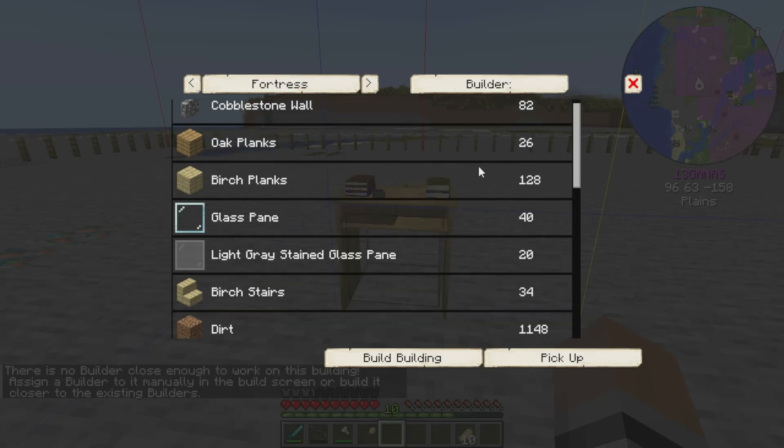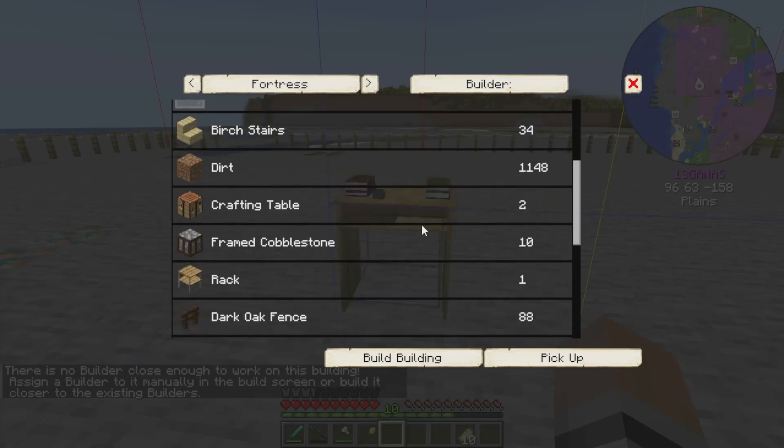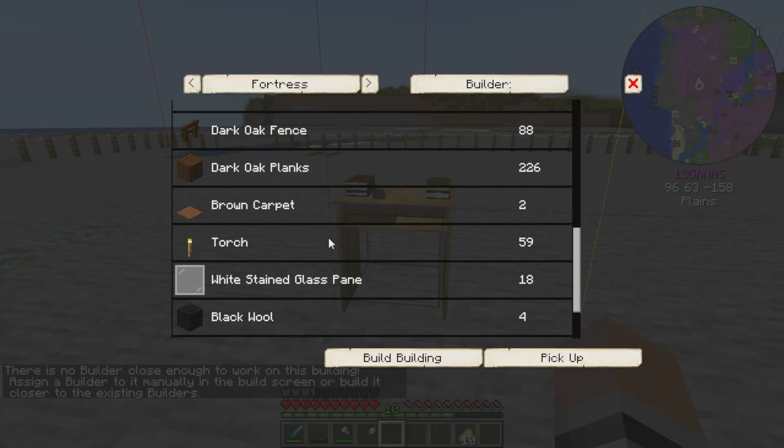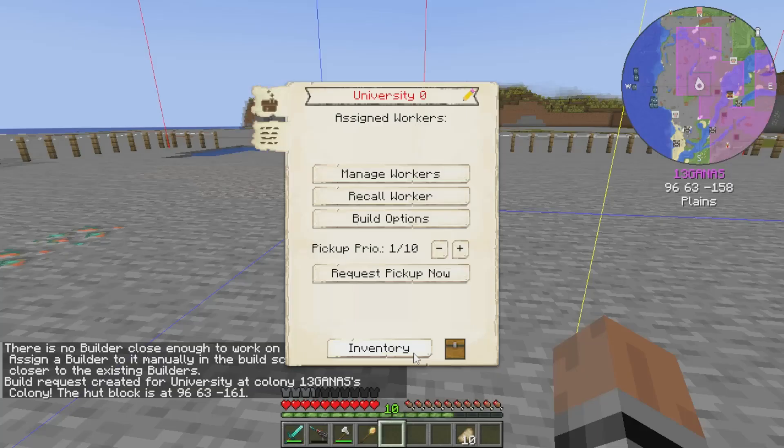Just double checking — I'm going to have to farm some birch and oak, but that's fine. This will be easy. The framed stuff is the main concern. The rest of this is actually super simple. Alright — Santino, build building.